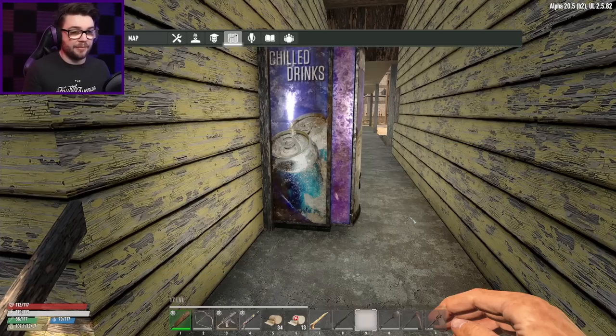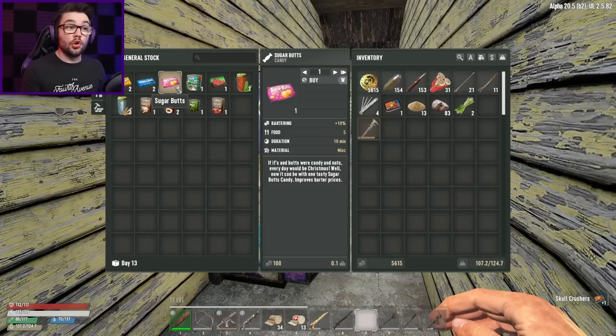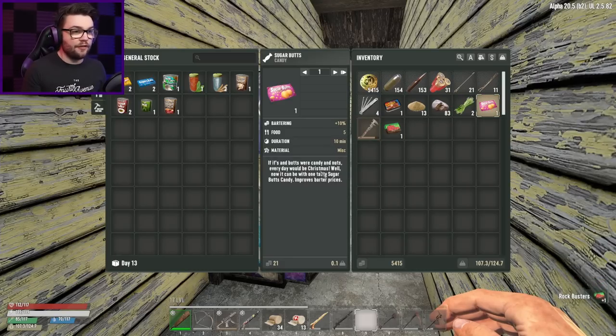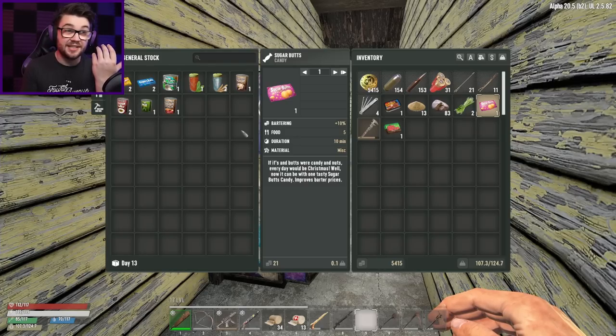Rock busters — I'll buy you. And skull crushes — I spent a bit of cash but I'm going to make some back. You still give me the 10% off, don't you? Yeah, 10% better bartering. So on an $8,000 shotgun that takes off $800 — wow, that's really good, that's a real good find. Happy with that one.